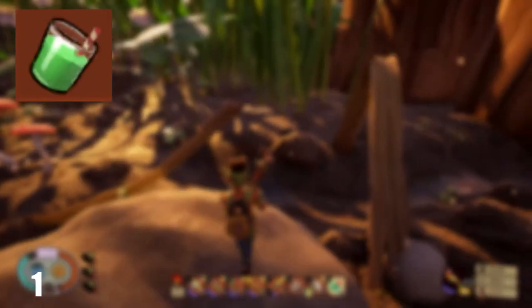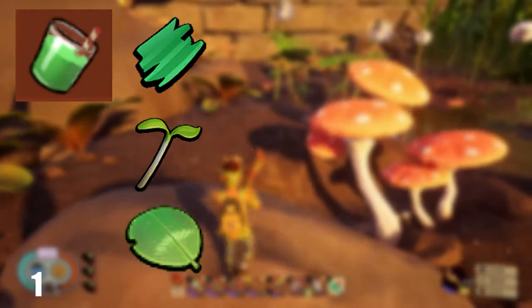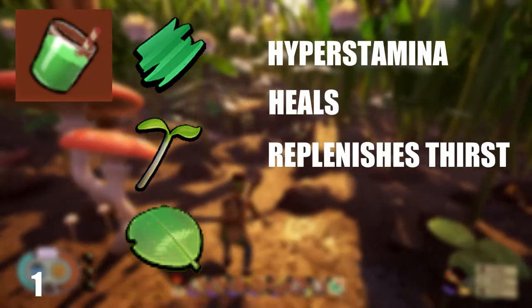To make the Greed Machine, you will need 1 Plant Fiber, 1 Sprig, and 1 Cloverleaf. This drink will give you Hyper Stamina, it heals, and replenishes your thirst.